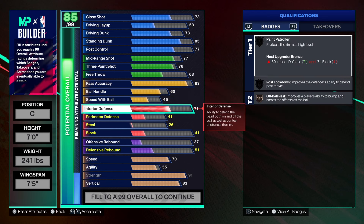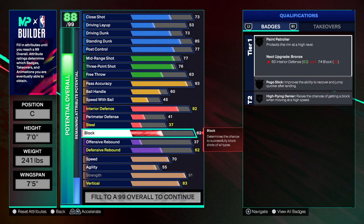As a center you want to block shots, protect the paint, and slow people down on the perimeter at times. With this build I made sure interior defense is at 82. Playing with 82 interior defense matched with 91 strength is a good combination — I'd love to test an 88 interior with 95 strength to see the difference. We do have that 82 interior so Post Lockdown is on silver. For shot blocking, I've been using an 88 block and I block a lot of shots. High Flying Deniers on gold, Paint Patrol on silver, and Pogo Stick on Hall of Fame.